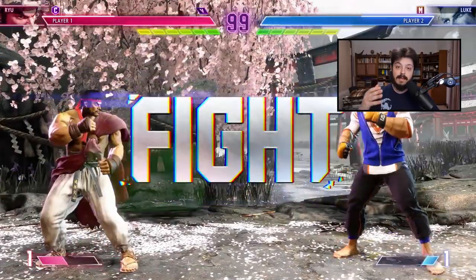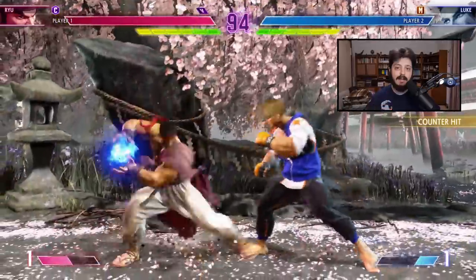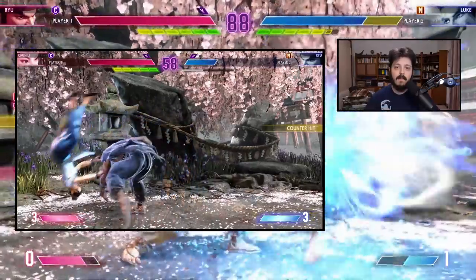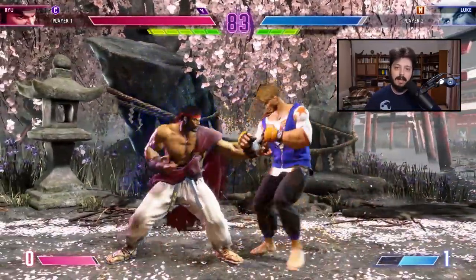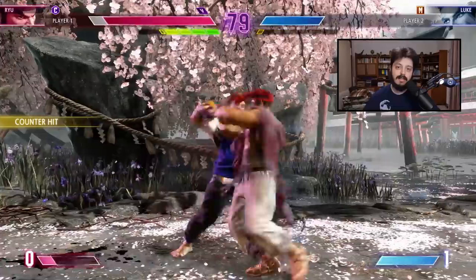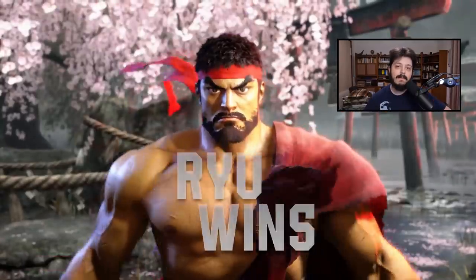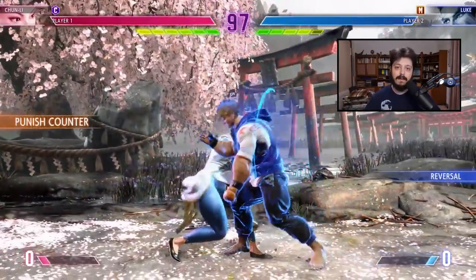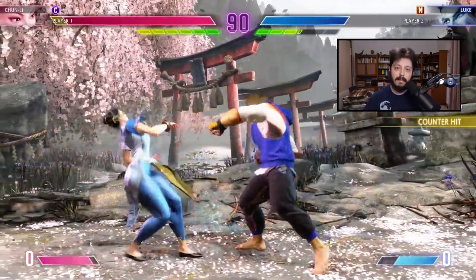Now let's talk about ways to avoid drive impact, because the attack has a fair few weaknesses. One is that it's vulnerable to throws. I'm not sure if the armor is frame 1, but if someone uses it on wake-up to go through your attacks, you can throw them pretty easily. It gives you a counter-hit throw — not quite like a punish counter throw with extra damage, just normal throw damage — but it's a surefire way to defeat the attack and costs no resources whatsoever. You can also use this defensively if someone uses drive impact against you, though timing and spacing can be difficult, especially as it may vary based on range.